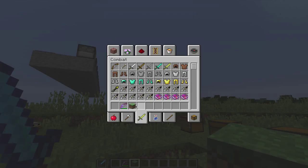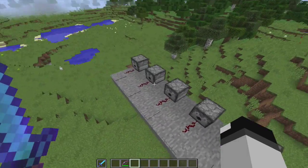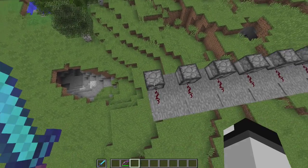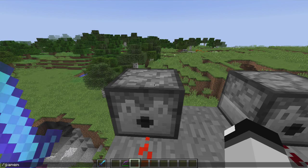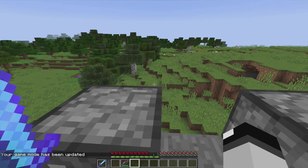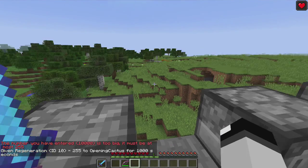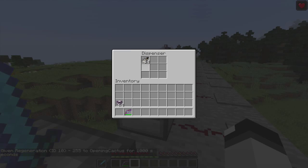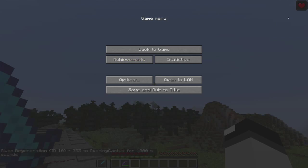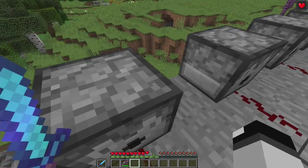Another thing you probably saw in my creative inventory is that there's tons of new arrows. This one is a spectral arrow. I'm going to go into game mode S just to show you this, then slash effect me — I just gave myself regeneration. There are also new effect things for the effect command, which is pretty cool.